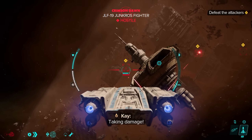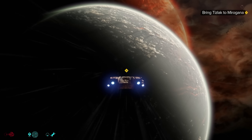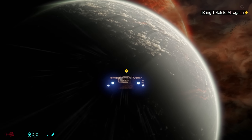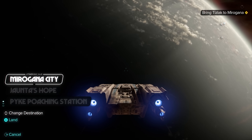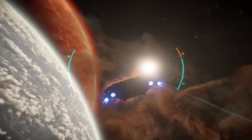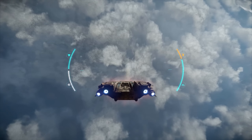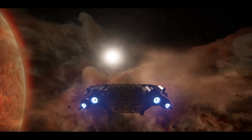I loaded back into my ship with Tislak, took off from the station, and on my way back to the planet the Crimson Dawn attacked me in ships — blowing up their ships further lowered my reputation with them. Landing back on the planet looked like this: you fly straight towards it and once close enough a pop-up lets you pick your landing destination. The three options were Mirogana city, Wanta's Hope, and the Pike Poaching Station — I only had the city available. You then get an automated cinematic of flying back down through orbit with nice Star Wars orchestral music. Turning Tislak into the Pikes lowered Crimson Dawn reputation but raised the Pikes'.